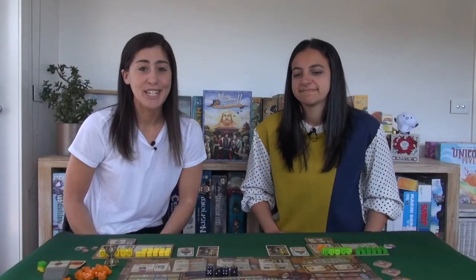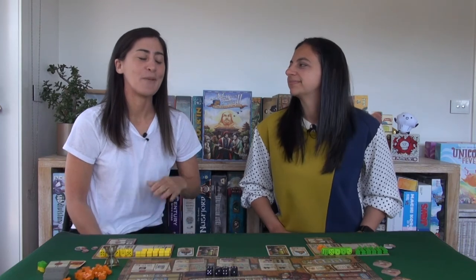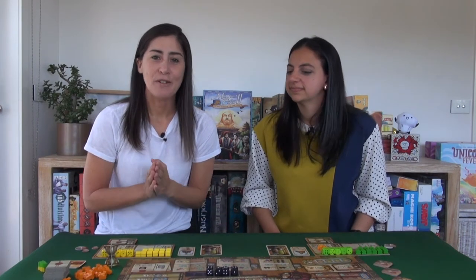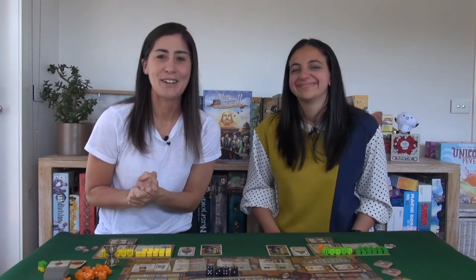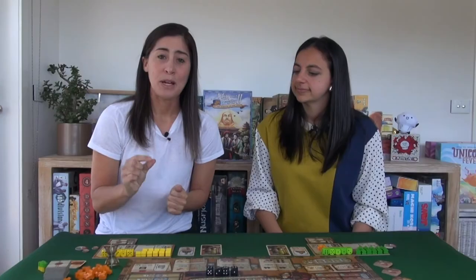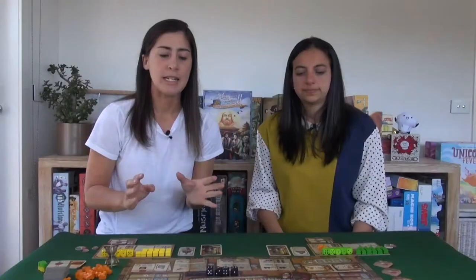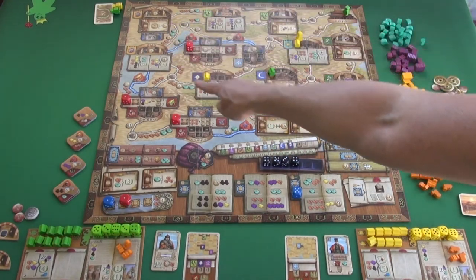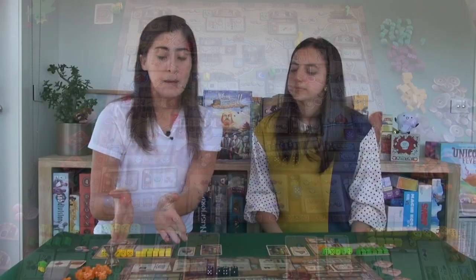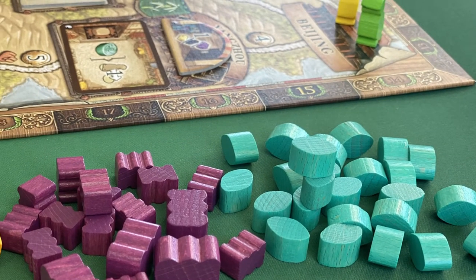The way you do this is through worker placement, probably our shared favorite mechanic. What's interesting and unique here is that you don't have standard workers — you've got your own set of five workers in the form of dice. Instead of drafting them, you roll them and use the pips as their power for what worker placement actions you can take. The board is split into two main sections: the map or traveling element at the top, and more public actions at the bottom.